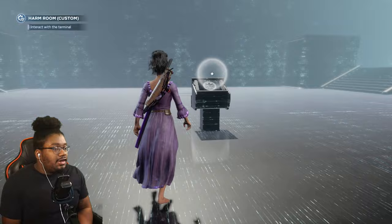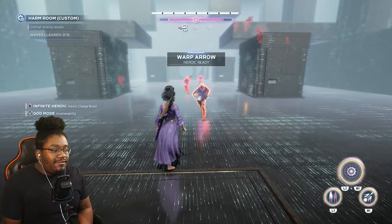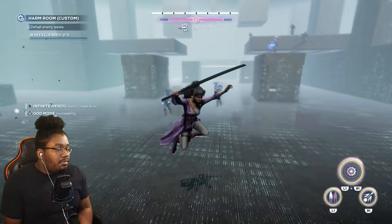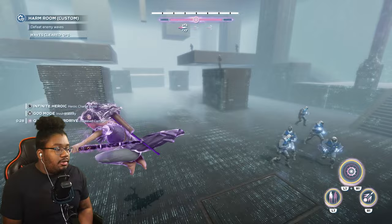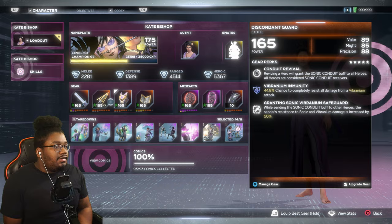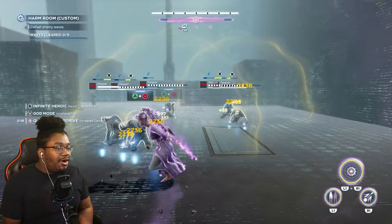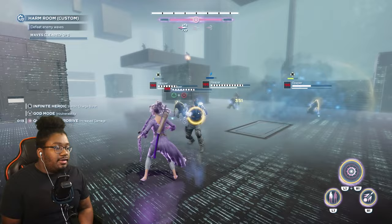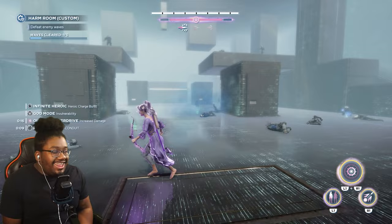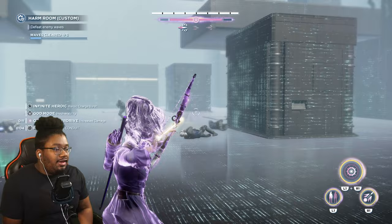This is a nice feature for Kate Bishop, unfortunately it's a little bit too late because the game is pretty much dead. Let me pop my ultimate real quick and show you what I'm talking about. You see how it's doing two status effects — it does the shock from my smoke grenade for my signature attack, and it does the sonic which is on my range. It is pretty nasty. Now imagine this with a vibranium payload — that just amplifies it. You can see the vibe payload procing, just going crazy. That's a nasty combo right there.